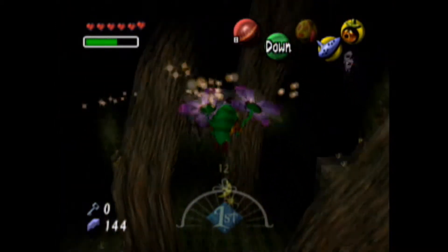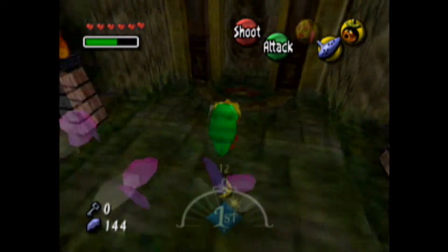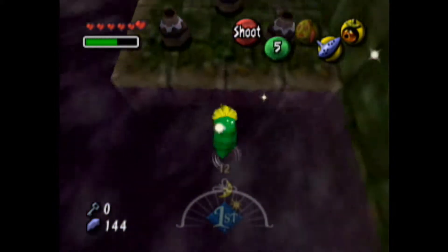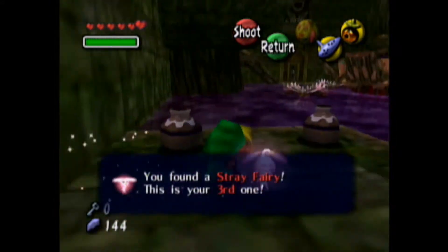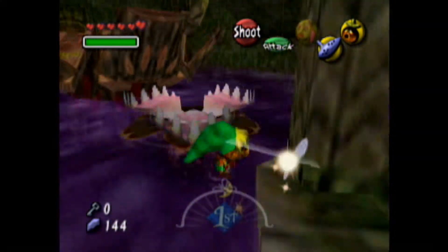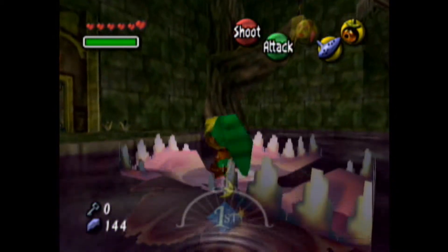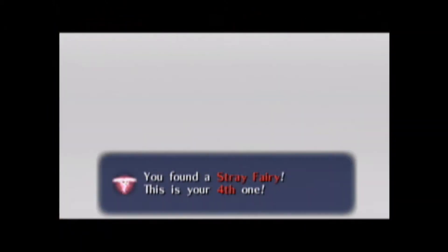Alright, so let's go in here. An item you get in this dungeon — you get something with this item. She's saying it stinks in here. There is a fairy right there — there's your third fairy. And let's go over here. What's this in the middle? These are odd looking flowers. Do not jump on these as Link. Kill this enemy, and there's your fourth stray fairy.